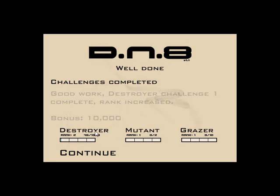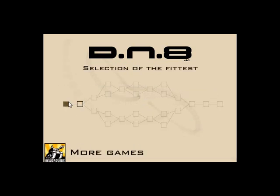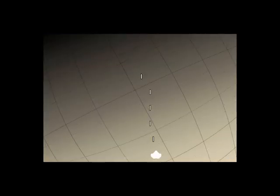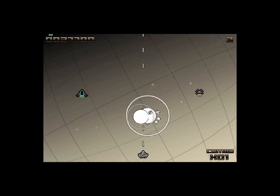Rank increased. Bonus 10,000-something units. We are ranked to destroy — oh, maybe it's like a ranking thing, not an upgrade system. The first of many. You have evolved — vertical movement enabled. This is like Space Invaders Infinity Gene, isn't it? Tip: only the red circle in the middle of your ship can actually be hit by bullets. This is the bullet-hell shooter, so that kind of makes sense.